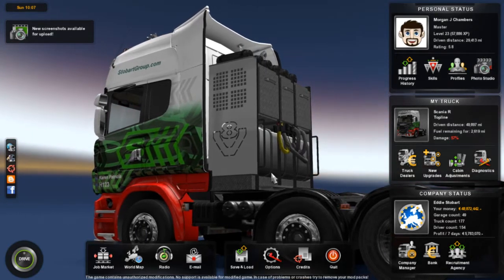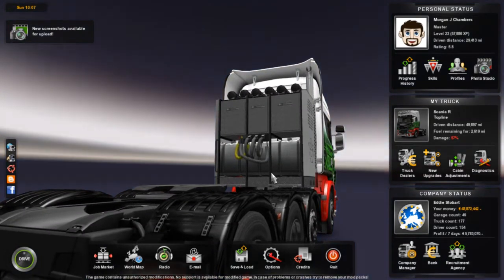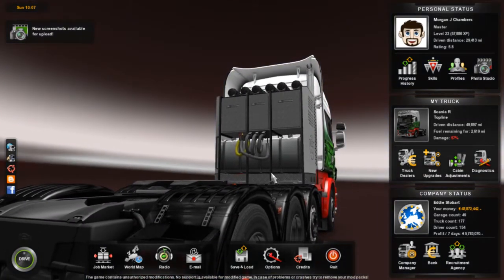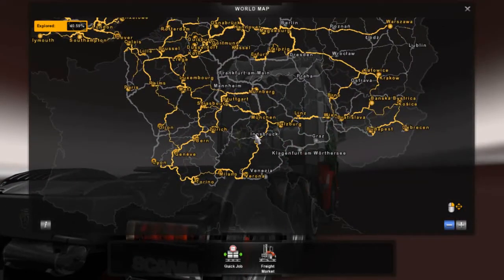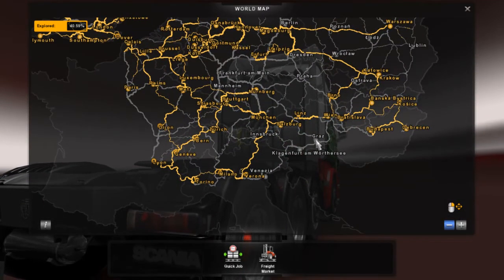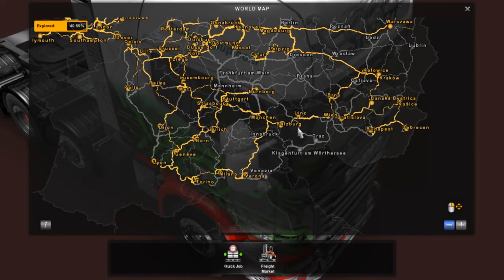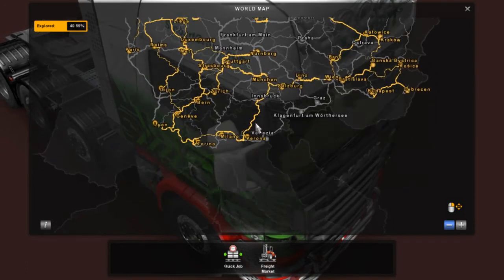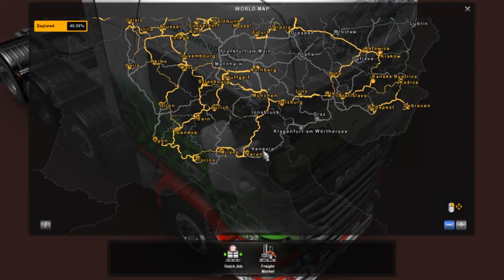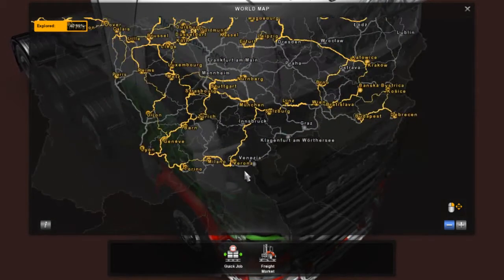So I have the change log here and I'm going to tell you all the things that have been added or changed. Three new cities: Venice, Graz, and Klagenfurt, with a lot of new kilometers to explore. Venice is there, Klagenfurt and Graz — I believe that's Austria, correct me if I'm wrong. Obviously Venice is Italy, or 'Venezia' in Italian, I'm not sure of the pronunciation.